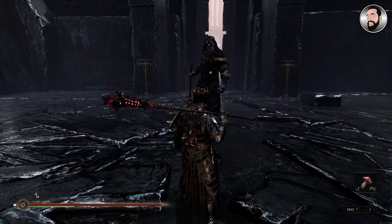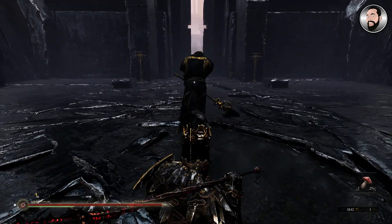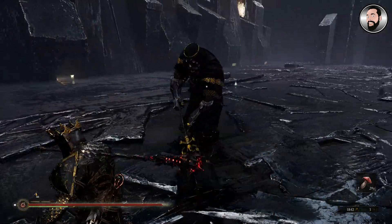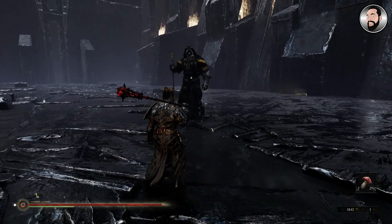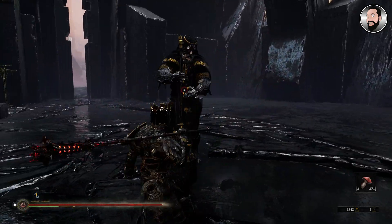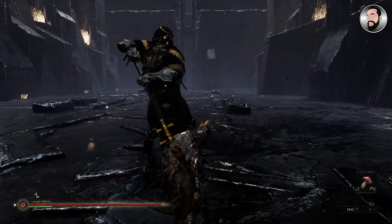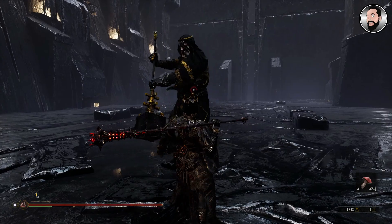Another great thing about the Tarnished Seal is it will actually give you a pre-warning of an unparryable attack. Like this heavy guy here — some of his attacks cannot be parried. If that is the case, it will make a bell-like chime sound, meaning the next attack can't be parried. Keep an eye out for that sound, but don't forget that you can still use your hardening ability at that stage.